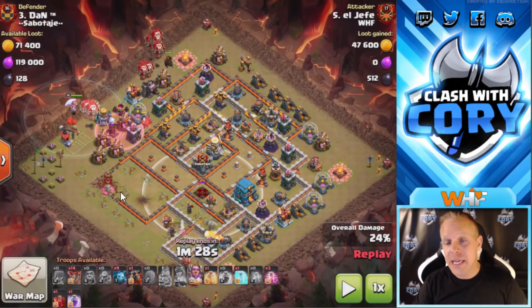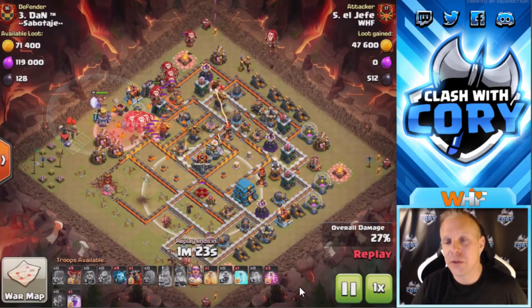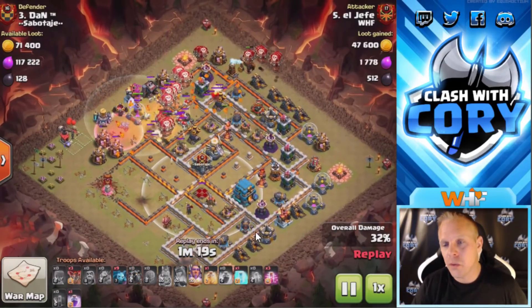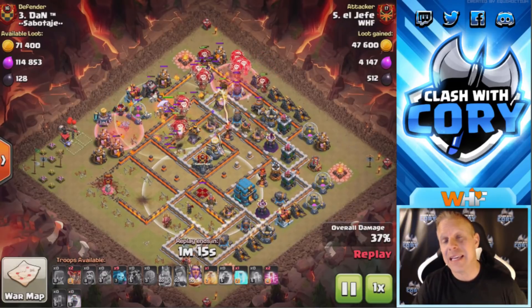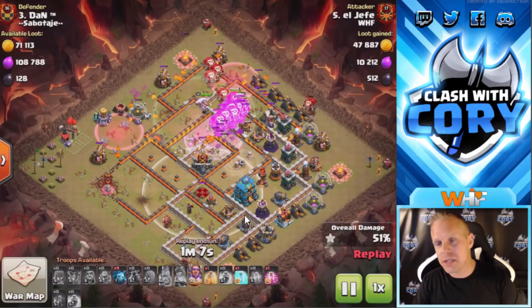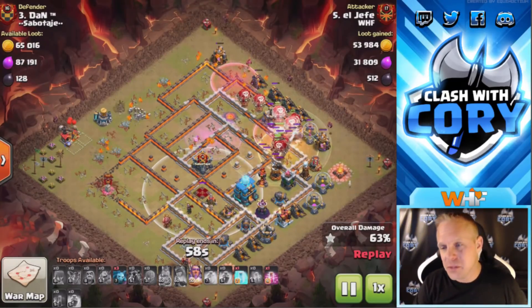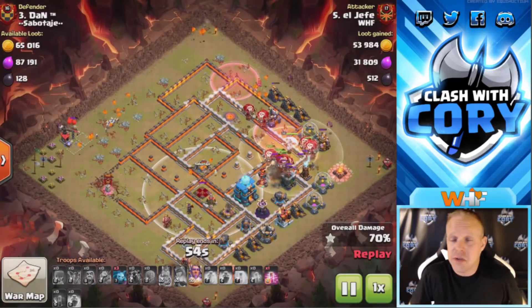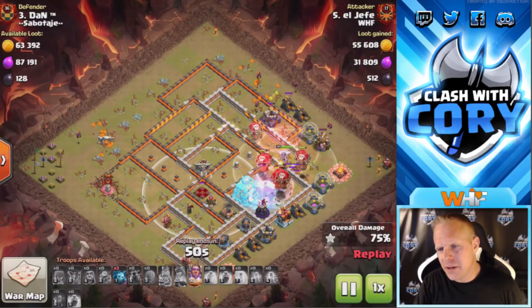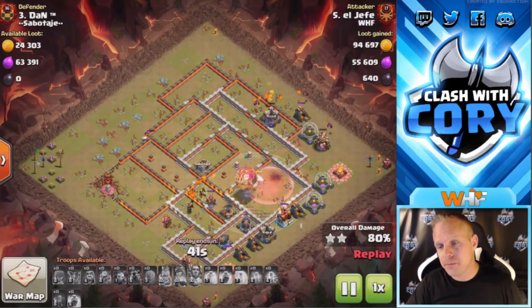He got plenty of value from the sui and from that stone slammer with the loons in the rage, but one thing he didn't get is the Town Hall. That maxed Town Hall will kill your loons — I don't care if you have them in a heal. The only way to save your loons from that giga bomb when it goes off is the warden ability. So he has to hope that his warden sticks with the main pack of loons all the way through without hitting any black bombs or dying, because he really needs that grand warden ability saved for the Town Hall. It's a nail-biter. A very nice freeze goes down — the giga tesla does massive damage to five targets at a time, so freezing it really helped save those loons.